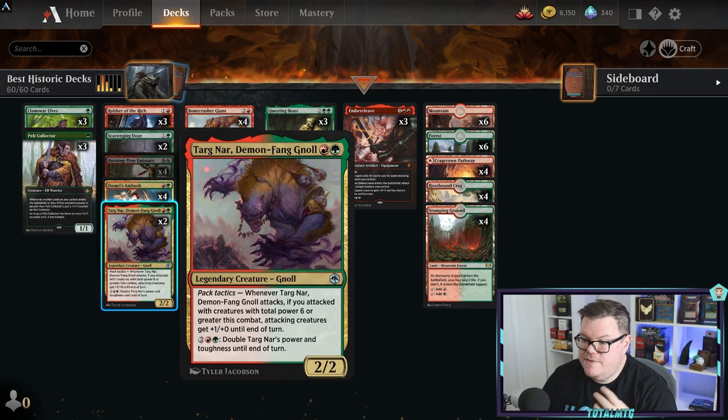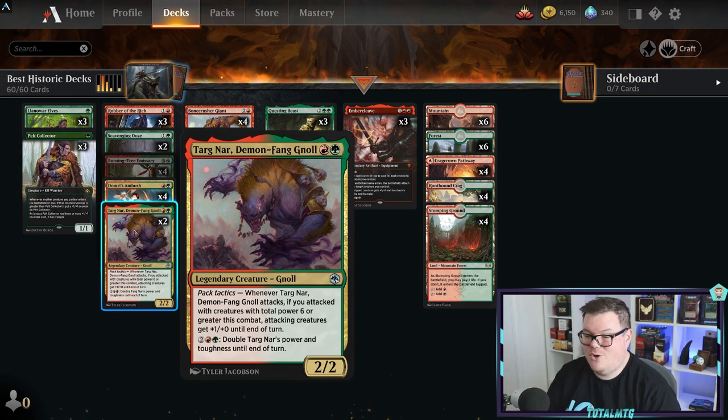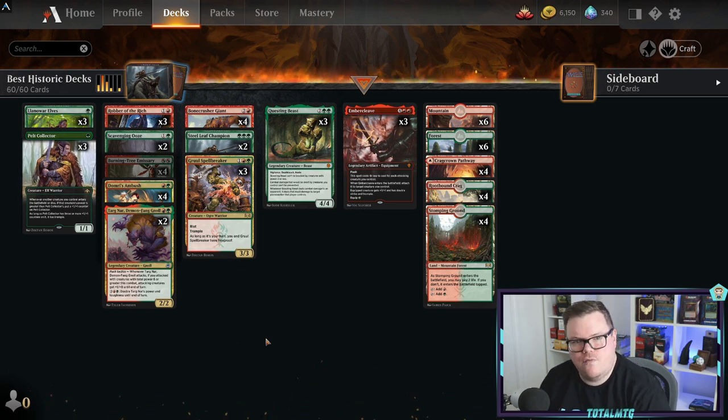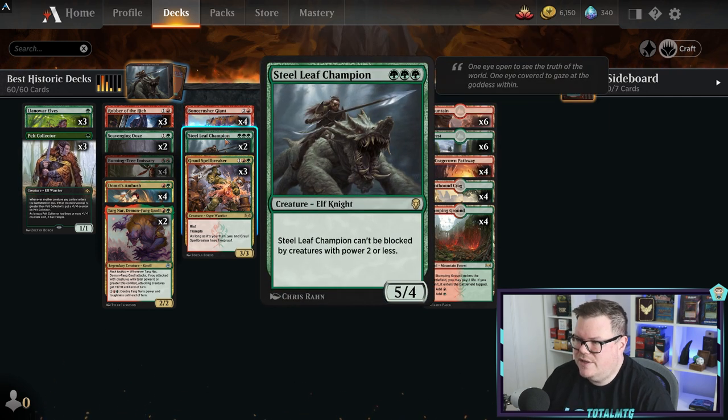A cool new card is Targ Nar - if you attack with creatures of power six or more, attacking creatures get plus one/one, and you can also double their toughness. When you're playing Embercleave on top of that, you can win from nowhere. People won't know what to block. Bone Crusher Giant is one of the best three-drops from recent times, and Steel Leaf Champion - triple green - is a five/four for three that can't be blocked by creatures with power two or less.